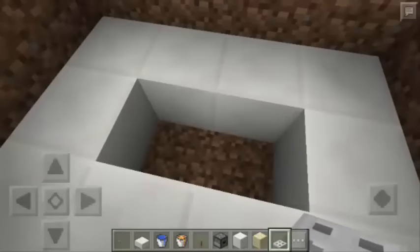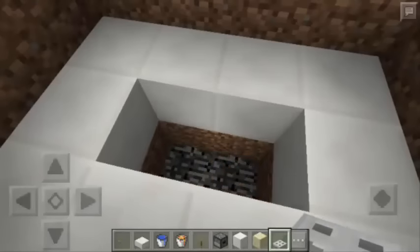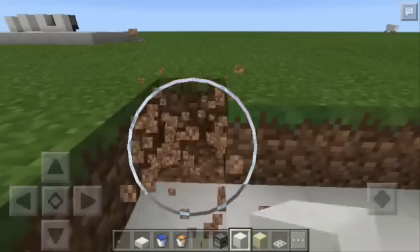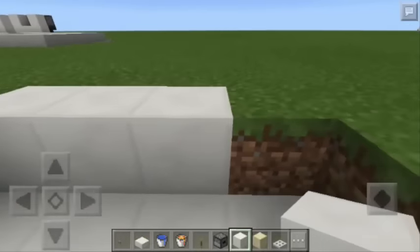There you go. Then we're going to dig this part until we see the bedrock. Then we're going to put 2 iron trapdoors. Next, we're going to remove the grass blocks and replace them with blocks of quartz.